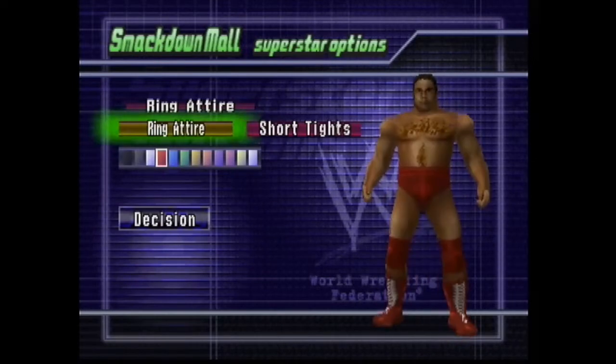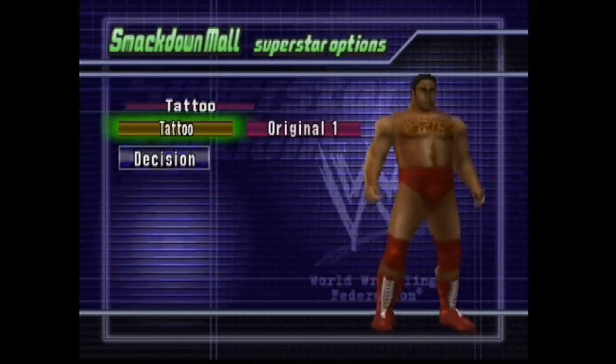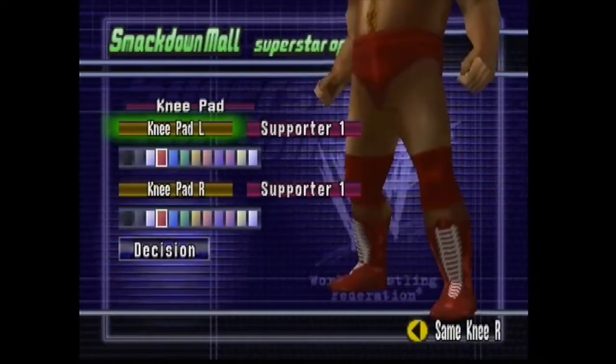Ring attire: short tights in red. Very simple, very basic outfit. Original one for the tattoo — that's the chest hair. You can do wristbands if you want, but I omitted the wristbands. He didn't wear them that often.